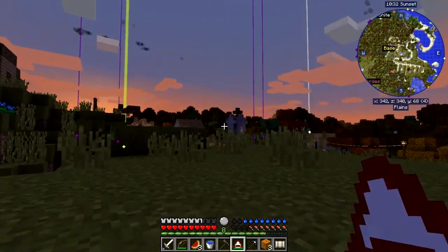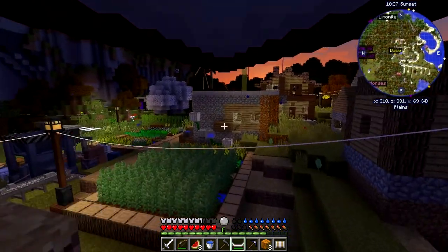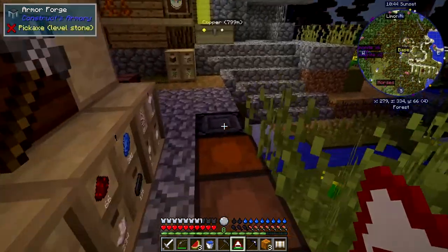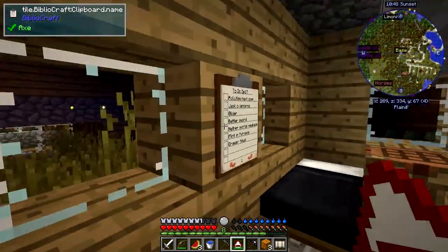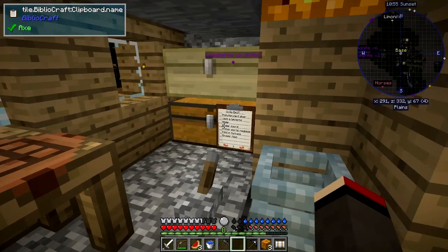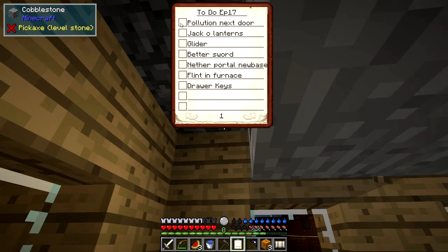I didn't die doing that — that was quite good actually! I changed all these cables to insulated cables by the way. There we go, glider done. Let's have a look at the checklist — shift right-click to pick it up, then right-click. So we've done: pollution, jack-o-lanterns, glider — better sword, drawer keys, flint in the furnace, another portal, new base, and a better sword.